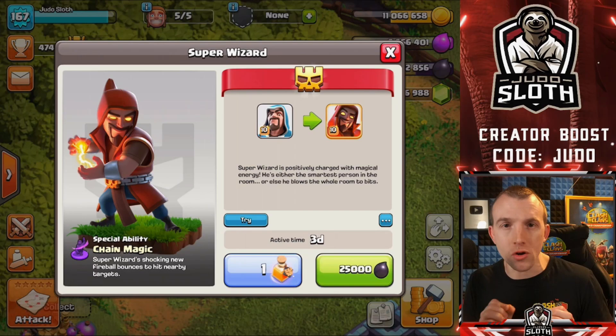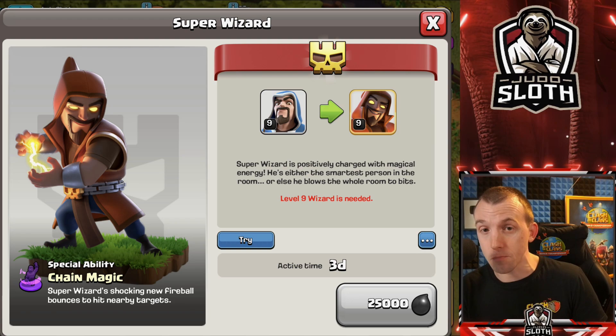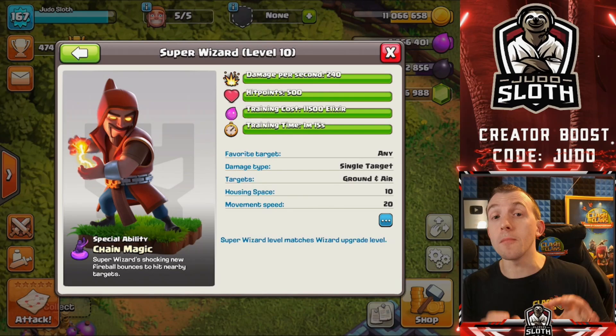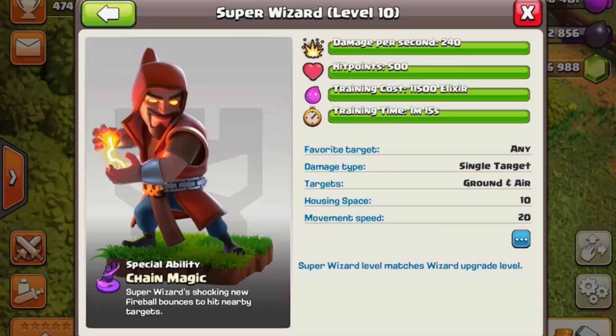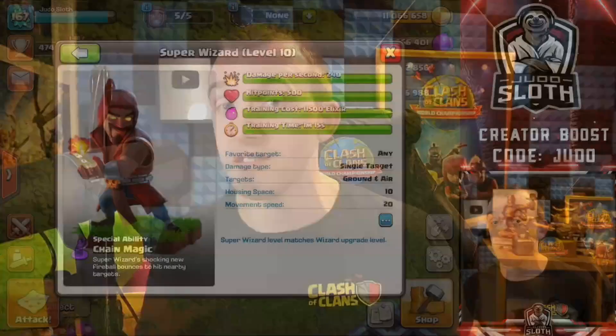In order to unlock the Super Wizard, you do have to be Town Hall 12. If you are not Town Hall 12, this is all you will see if you can access the Super Troop menu. But once you have your Wizard to level 9, these are the stats. Comparing to the level 10 Wizard — the maximum level — he has 240 damage per second, 500 hit points, and 10 housing space. 10 housing space for a Wizard, but he's pretty cool.